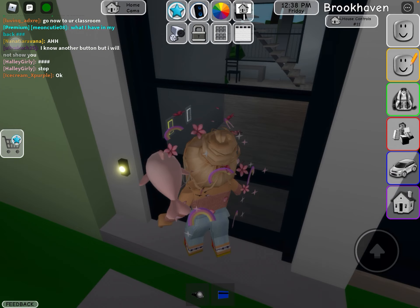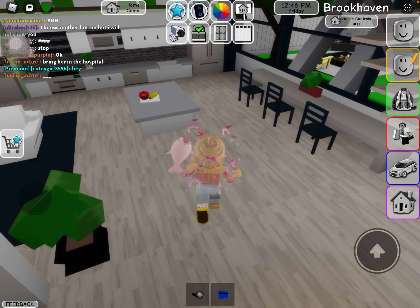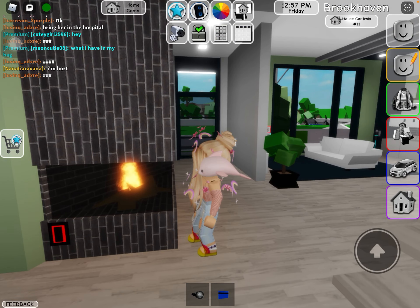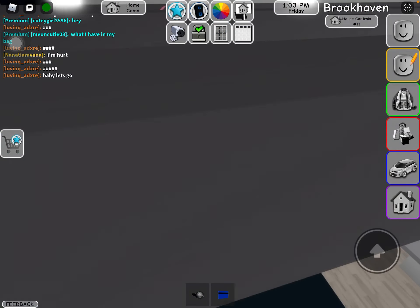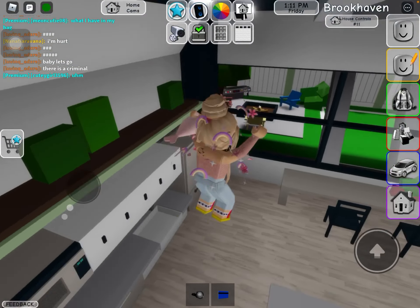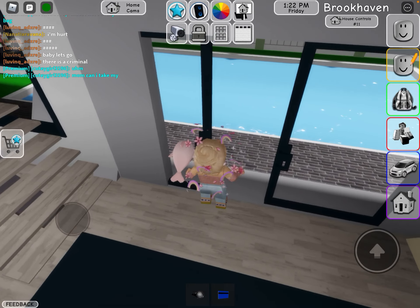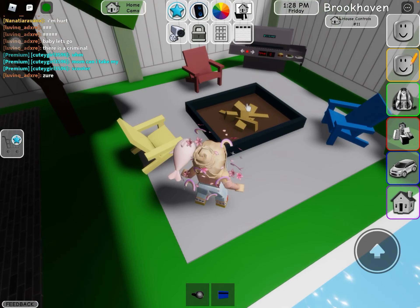I'm gonna give you the tour. I actually did not explore the secret places in this house, so if you know them please comment down below. There's a fireplace, a little plant, and a TV area. This is the laundry area, and there's CCTV over here. Then this is the kitchen — we have an open kitchen, which is pretty cool — and a three-seater dining table, and a nice balcony, and there's a pool.